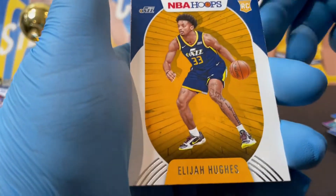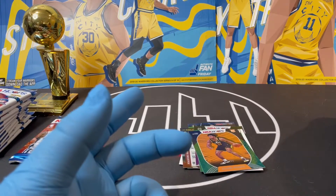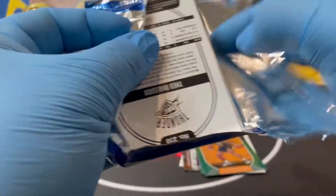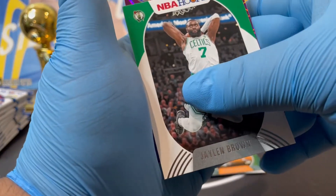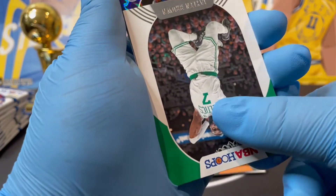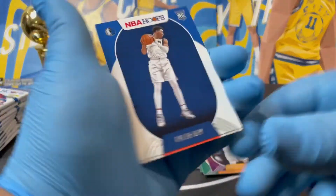Oh, that's the green — it comes with a green holo or something. We got him again; this is the base. Sorry for the sneeze — that was my dog. Jrue Holiday, Jaylen Brown. Let's see — oh, it's a Draymond Green! That's cool, it's good for me — personal collection. That was a nice pair, that's a W for me right there.